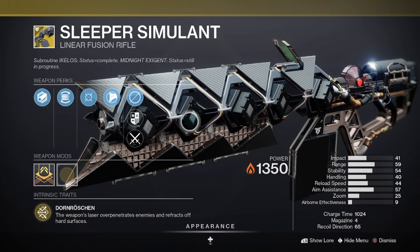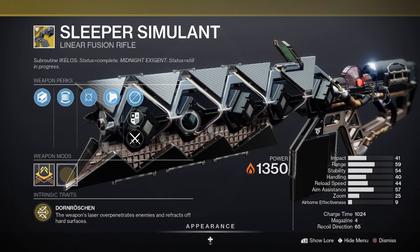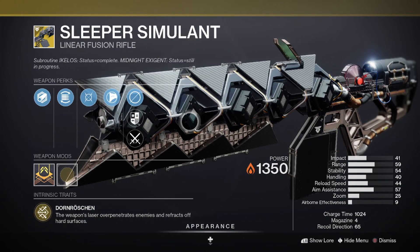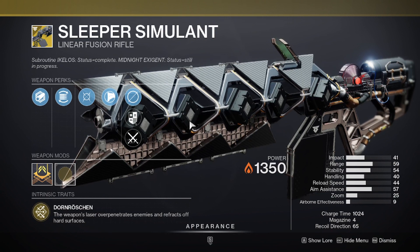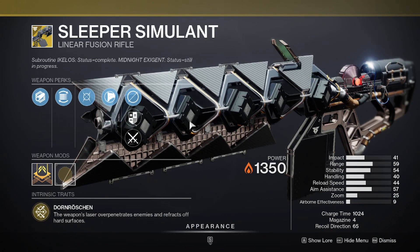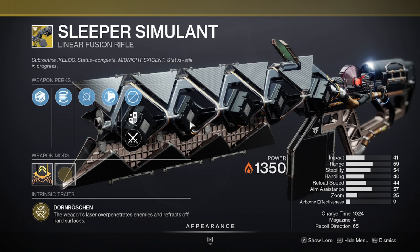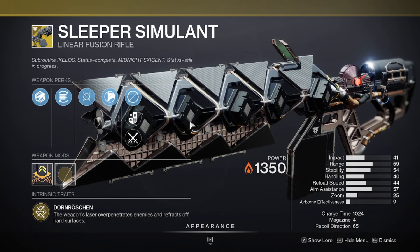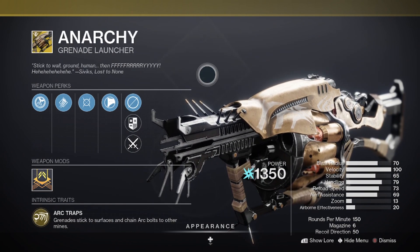The second exotic I want to talk about is Sleeper Simulant. It's a Linear Fusion Rifle but is unaffected by the changes, as we mentioned. Sleeper isn't a bad option — it doesn't really hold up to the current legendary options, and you'd ask why use an exotic that's less good than a legendary. But with the 15% damage nerfs and the Vice Stinger nerfs, Sleeper may definitely have a place in some situations and content going forward. It might be back.